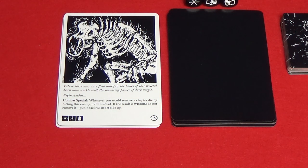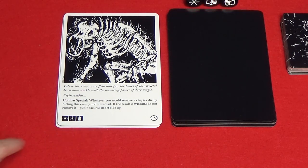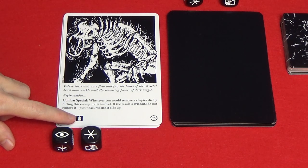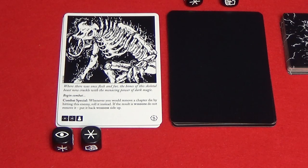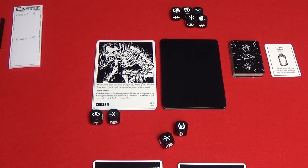When instructed to begin combat, place chapter dice beneath the chapter card, matching the symbols shown at the bottom of the card. This row of dice shows you what you will need to roll to defeat the enemy. This symbol means that you need to roll a chapter dice for each player in the game, then place these dice next to the ones already put down. So if there were four people in the game, you'd roll four dice. In this game I'm playing with two, so I'll roll two dice.